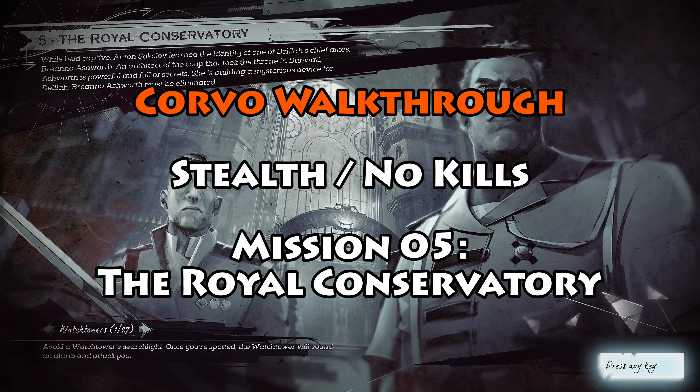Hey, what's up everybody? We are back today with a full stealth-based no-kills walkthrough for completing Mission 5, The Royal Conservatory. In this, we'll be hitting the relevant side quests, as well as picking up all of the blueprints, bone charms, runes, and paintings that you can find while on this mission. We'll also be robbing the black market at the very end of this mission. This is going to be a little bit different than the Emily playthrough because Corvo's Blink works a little differently than Far Reach. We'll be going through this a little bit quicker, and I'll give you a couple different tips on taking out or skipping various guards.